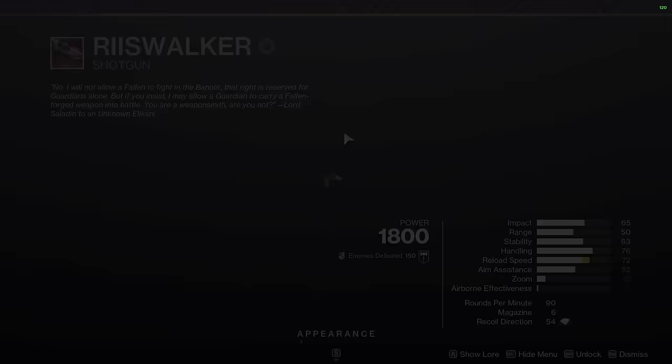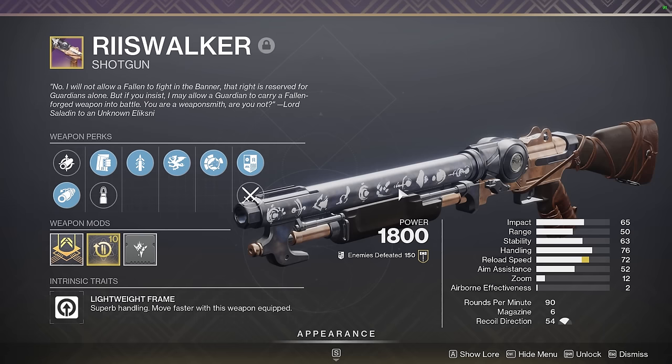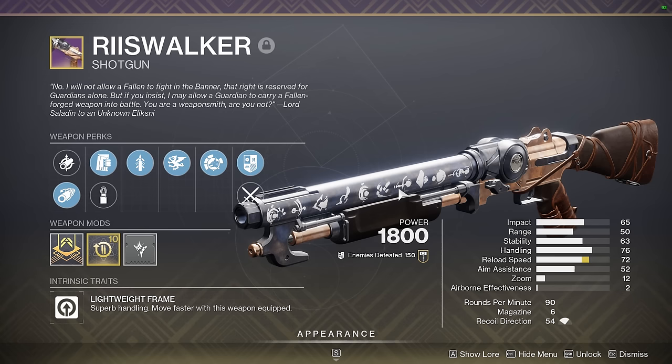Let's go to Wristwalker first. Wristwalker is the best in-slot choice for lightweight pellet swapping, and although pellet swapping is kind of out of the meta these days, even if you're on Tractor or Galley, I still use this weapon to chunk out Majors like Knights in the King's Fall Totems encounter when I'm doing speedruns.